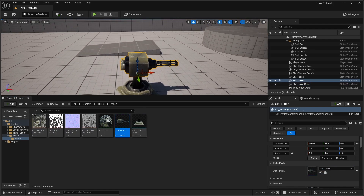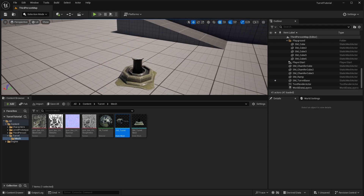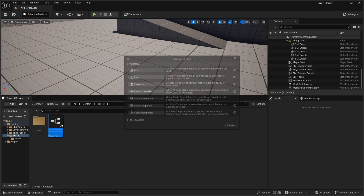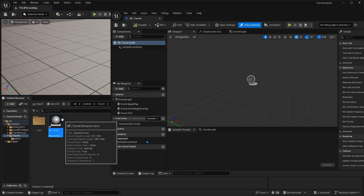Let's set up the blueprint for the turret. Head back to the turret folder and create a new blueprint class of type Actor. Name this 'BP_turret' and double-click to open it.